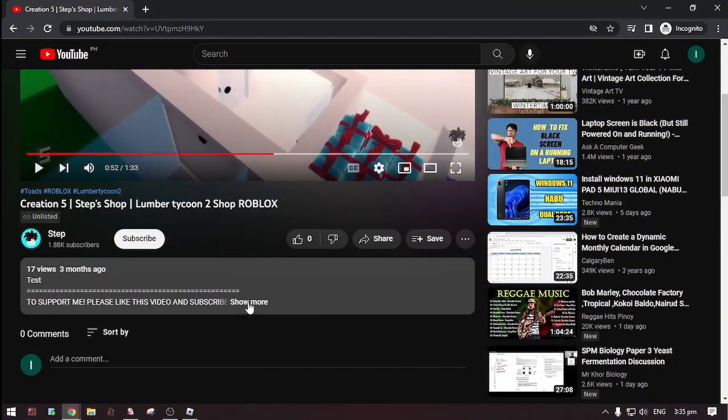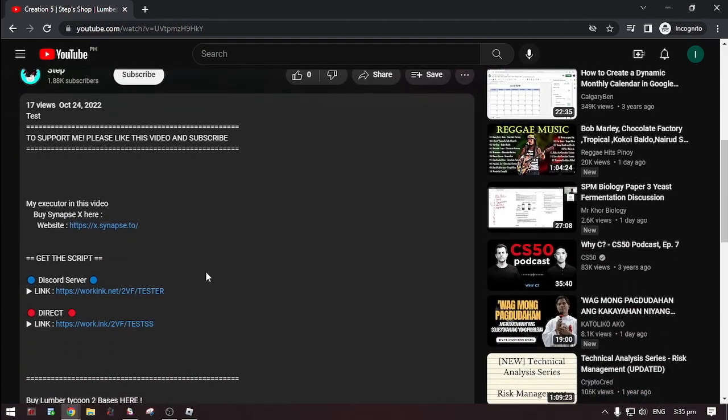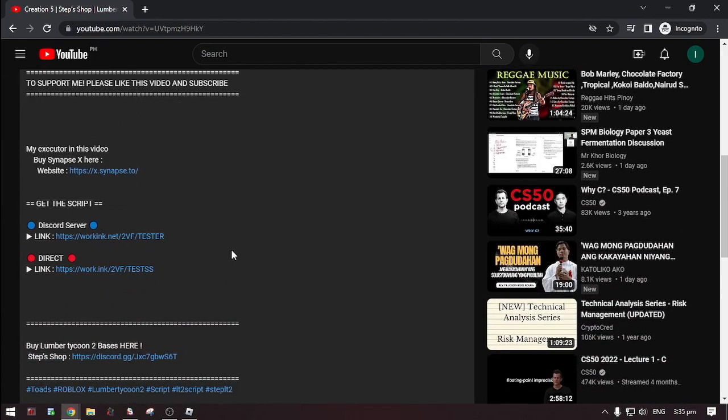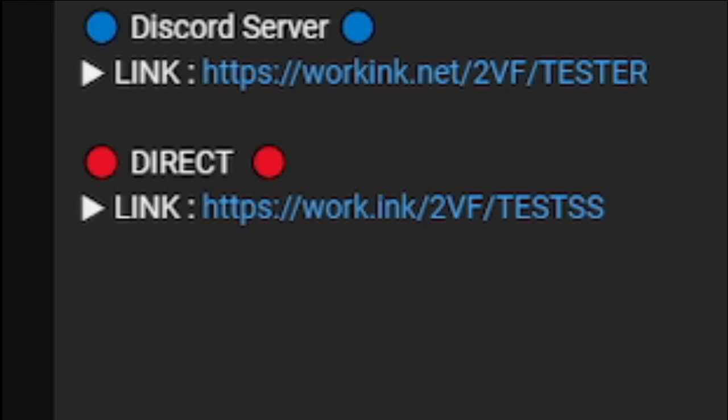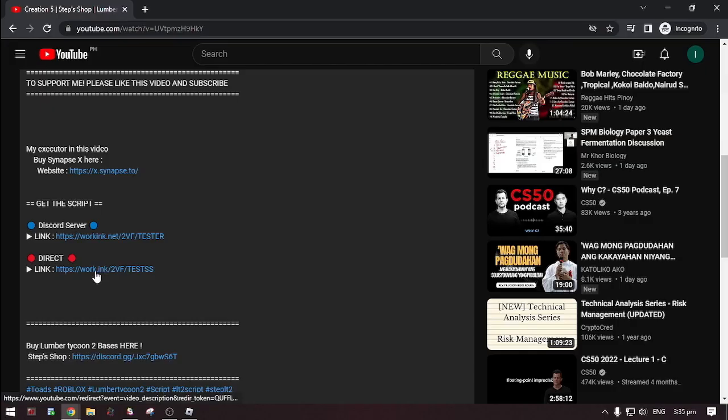First, go to the description then click 'show more'. Now there are two options on where you can get the script: in the Discord server — that's linked to their Discord server, where you can get an updated script — and the direct link, where you can get the script without going to Discord. Now select one.